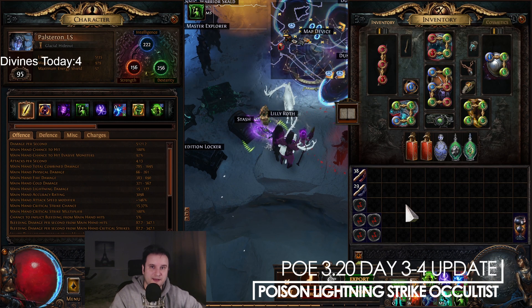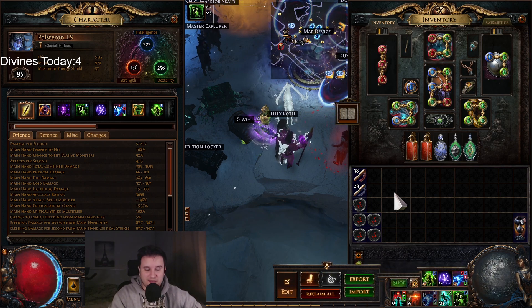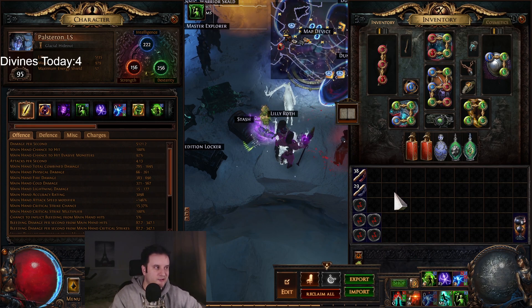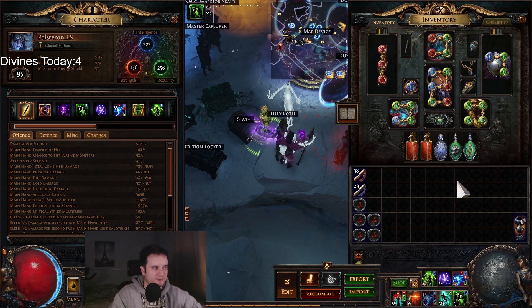Hey guys, Buffsron here. Today let's talk about my day 3, day 4 update for Forbidden Sanctum. Since the last time we've spoken, a lot of things happened. First up, I want to talk about the league mechanic and later how I beat Feared with this build, and also some upgrades that I made to the build in general.